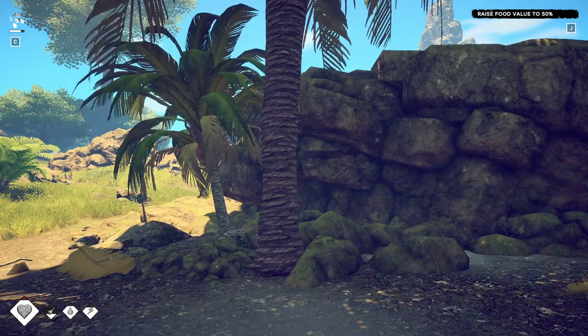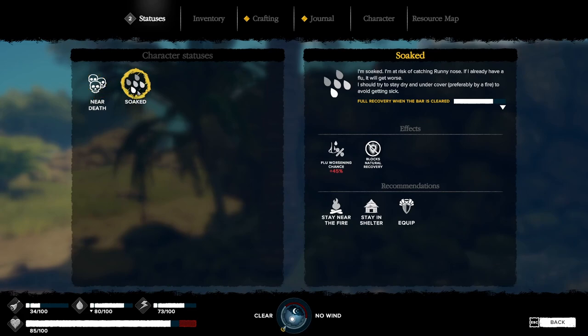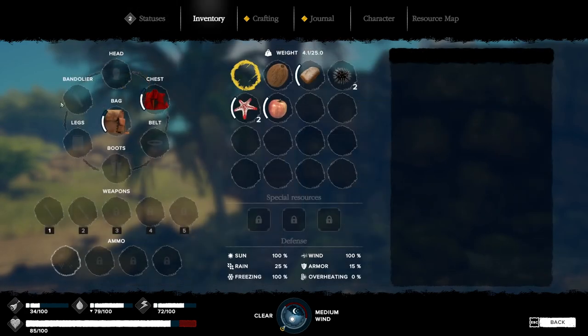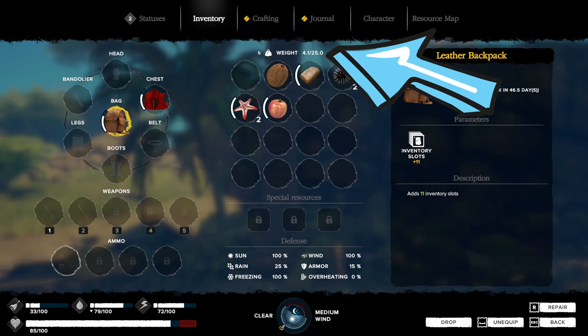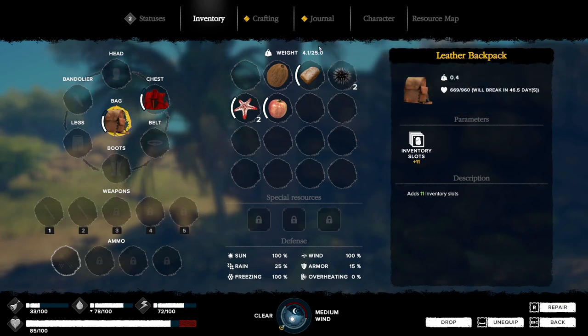Now let's look at your status tab — hit Tab. Here are your statuses. We have a 45% chance of getting flu and it blocks natural recovery because we are wet. This is the full recovery bar; when it reaches zero the soaked effect will go away. To get rid of it: stay near a fire, stay in a shelter, or equip protective clothes. Over to inventory: this shows what your character is wearing and your equipped weapons — you have two weapon slots available now, five more can be unlocked. Your inventory section has 16 slots because of the leather backpack; without it you'd only have five.